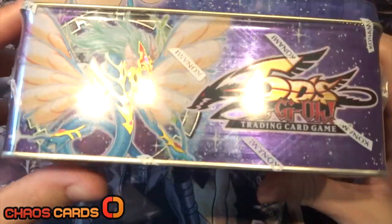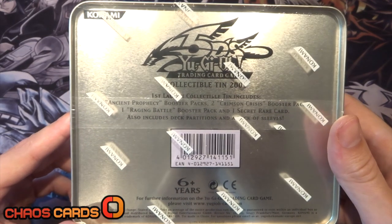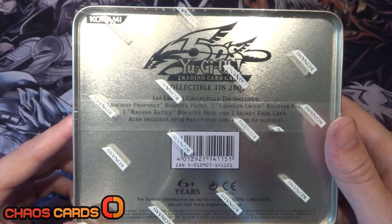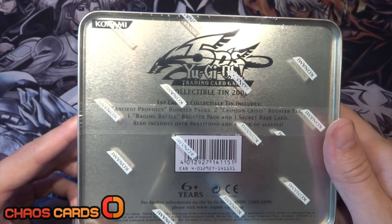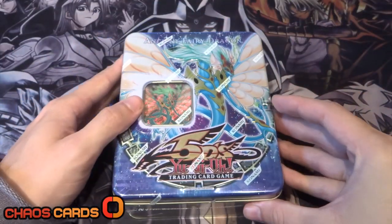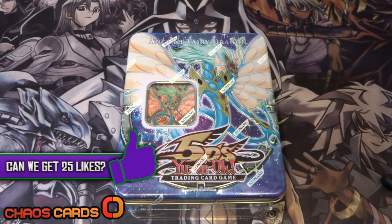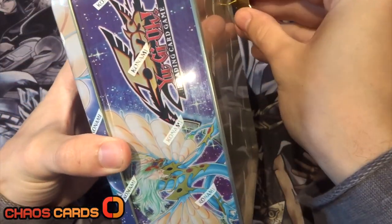It's awesome artwork. So in here we're obviously going to get the secret rare Ancient Fairy Dragon. We're going to get two Ancient Prophecy booster packs, two Crimson Crisis, one Raging Battle. We're going to get deck dividers, I think that's what it says, and a pack of sleeves, which is really awesome. If you'd like to see more Yu-Gi-Oh openings, character deck duels, profiles, and more, head over to the channel. Don't forget to like, comment, and subscribe. Let's get into this box and see what we get.